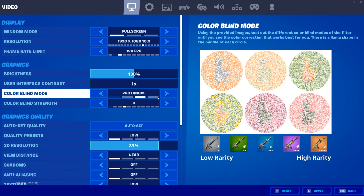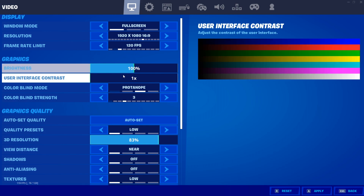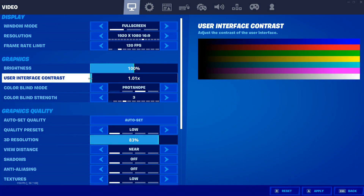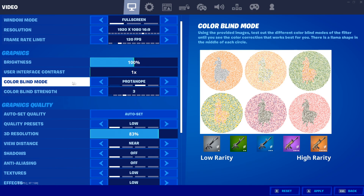Moving on to the graphics quality, all of these settings are personal preference. For me, I'm using brightness at 100% and recommend that all of you guys use it at 100% as well. The user interface contrast does nothing with the game — it only changes the contrast of the settings menu, so leave it at whatever you want. Moving on to the colorblind mode, Deuteranope and Protanope are the best colorblind modes, or you can just turn the colorblind mode off.